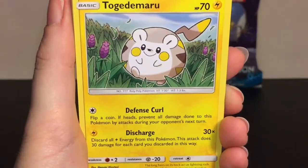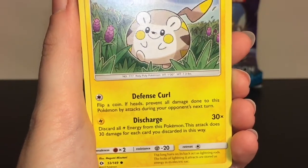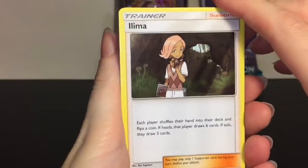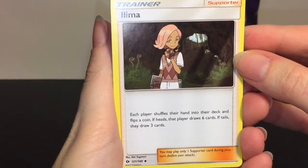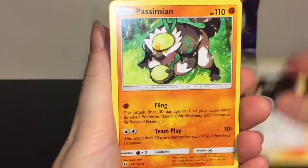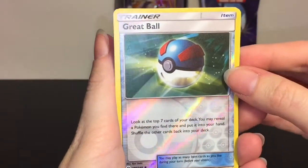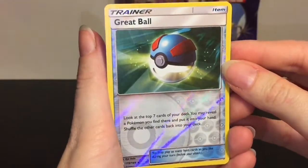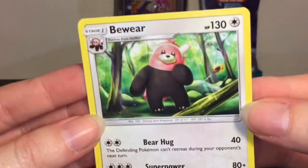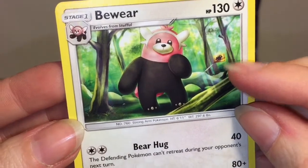Togedemaru has Defense Curl and for one Lightning energy, Discharge does 30 — discard all energy, got it, cool. Alolan Grimer, a Psychic energy. Ilima — each player shuffles their hand into their deck and flips a coin; if heads that player draws six cards, if tails they draw three. The Pessimist Pokemon, Pokemon Catcher, Great Ball reverse holo uncommon — that has a cool foil texture — and then we have Bewear, a regular rare. He's adorable — I like the little bear crossing sign knocked down.